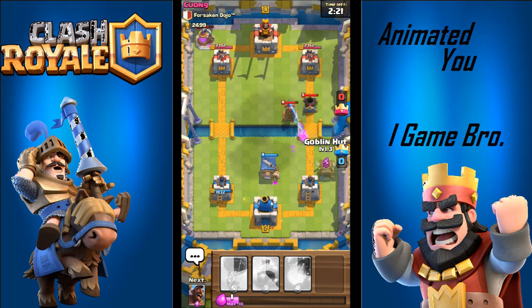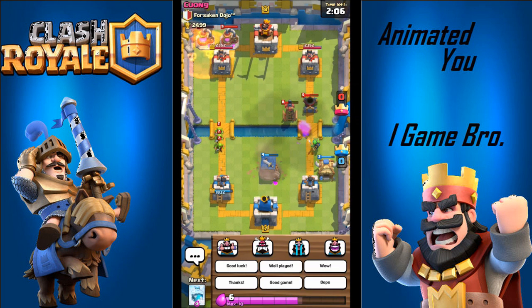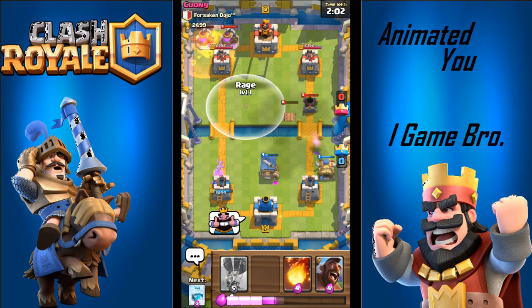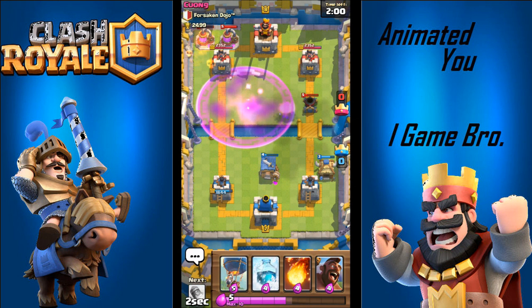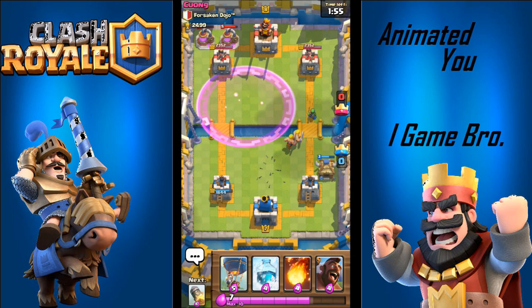The last tip is to use a barbarian hut or any type of spawner or distraction card. The mortar is always going to target what's closest to it in its range before the tower. So if you have a barbarian hut constantly spawning barbarians or goblins, the mortar will always shoot at them before the tower. It won't have a chance to take down your tower, and by that time it should run out or you'll have troops in there to take it out.